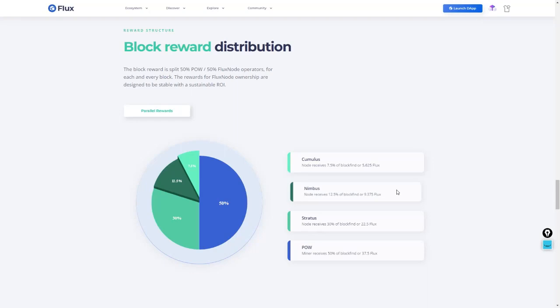Hello everyone, today I want to show you how to set up a Nimbus node on the Flux network. These are the second tier nodes which account for 12.5% of the network rewards versus the 7.5% of the Cumulus nodes. The next tier will be the Stratus node which accounts for 30% of the rewards, but that's for another video. I currently own 14 Cumulus nodes and I've saved enough for my first Nimbus node, so today I just want to show you step by step how to build one.